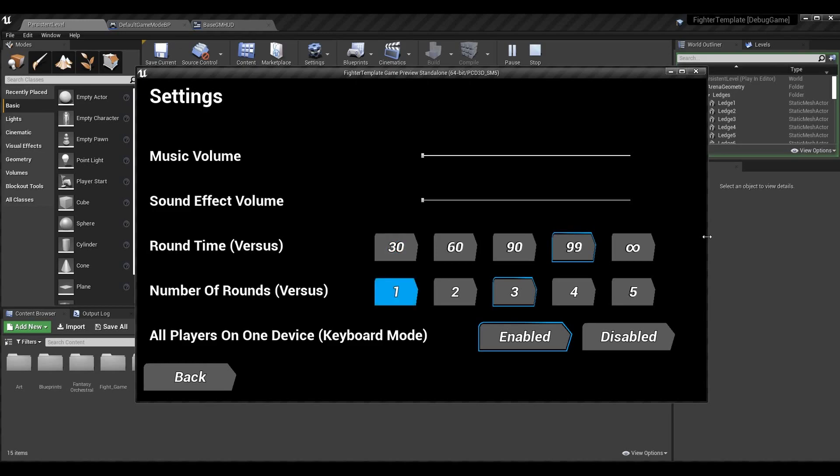We'll also be updating the HUD for a few things. For example, when we increase the number of rounds to like one, two, three, four, or five, the number of circles on the HUD should reflect that. This is basically going to get us to a spot where our basic settings menu is set up and functional. We still have a lot more to go over, but I'd like to get into some other things first so we don't turn the entire settings menu into a 20-episode thing.